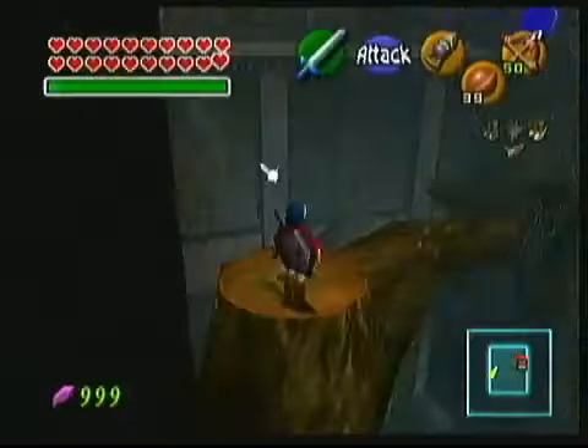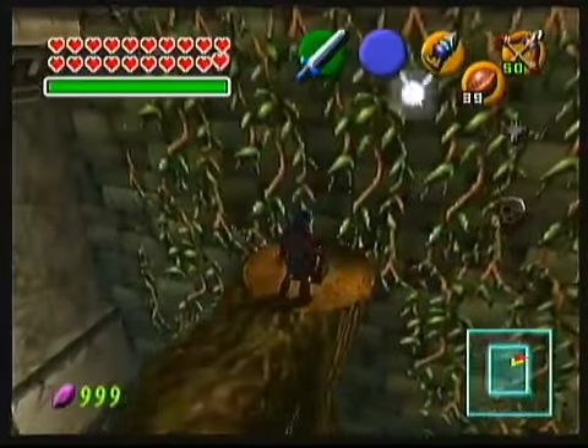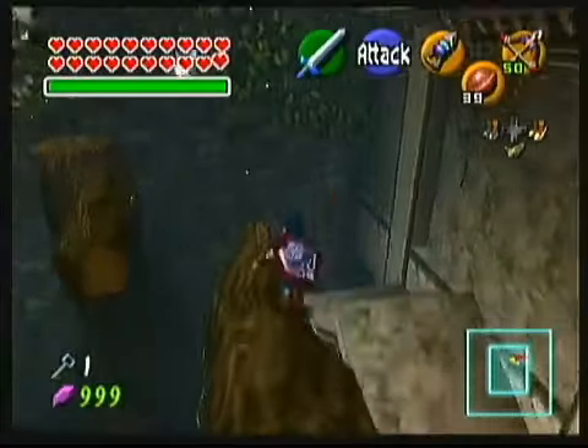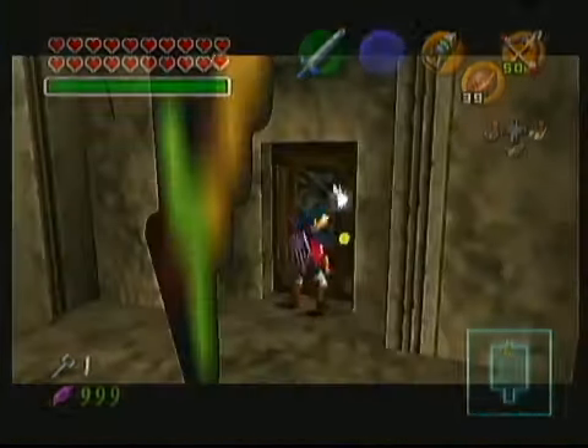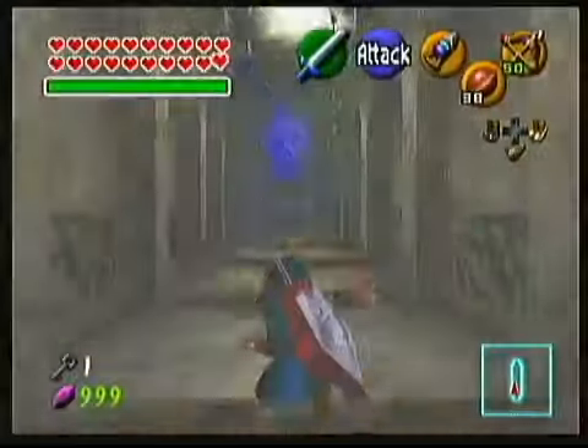To get over to the switch, you'll have to deal with this big Skulltula somehow. Any projectile should do, or you can use a Deku Nut and run underneath. And if you have a sword item, you can just go around the Skulltula with a jump slash. The switch spawns the first small key chest. If keys are in dungeons and tokens aren't shuffled, then that chest will always contain a small key.